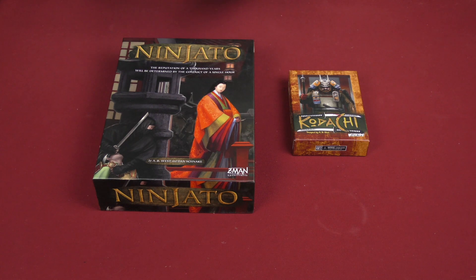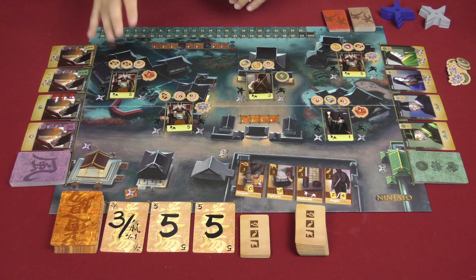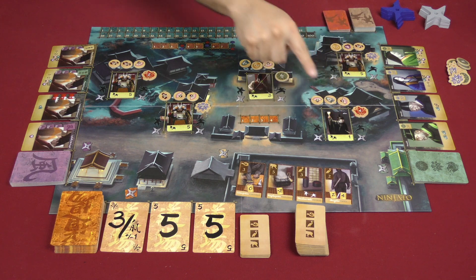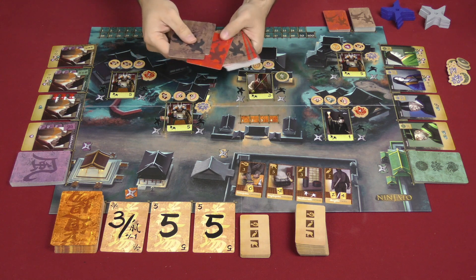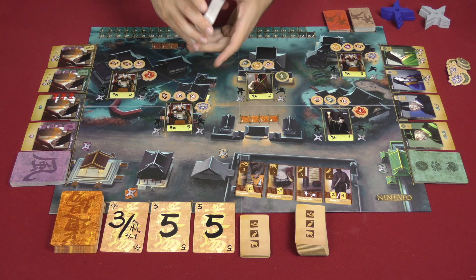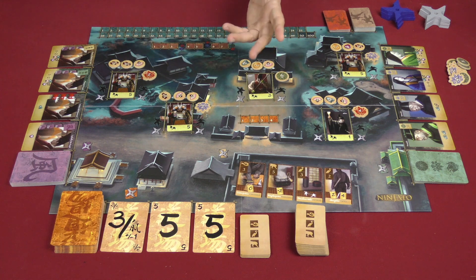Let's dive into it — Ninjato and Kodachi head to head. This is what the original game, Ninjato, looks like set up. You've got lots going on. You've got up here in this corner the guards — the regular guards and the elite guards — guarding five houses. There are always these five houses in play. In the new game, all of the guards are in a single deck, so they have been combined. Sometimes you'll face one of the elite guards, but you know if the next one coming up is elite, so you can always choose to back down from a fight.